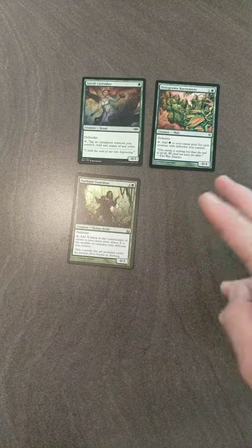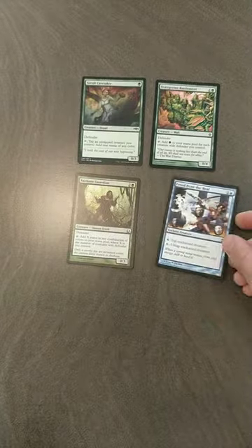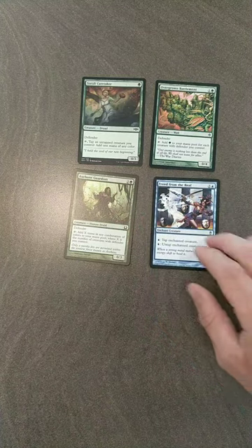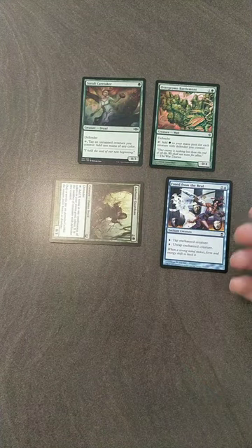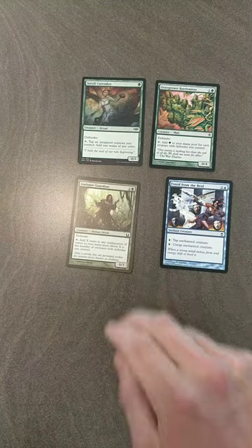When you have at least two defender creatures — which is not that hard — you can cast Freed from the Real targeting your Axe Bane Guardian. You can then tap it for mana and untap it with blue mana to generate infinite mana.